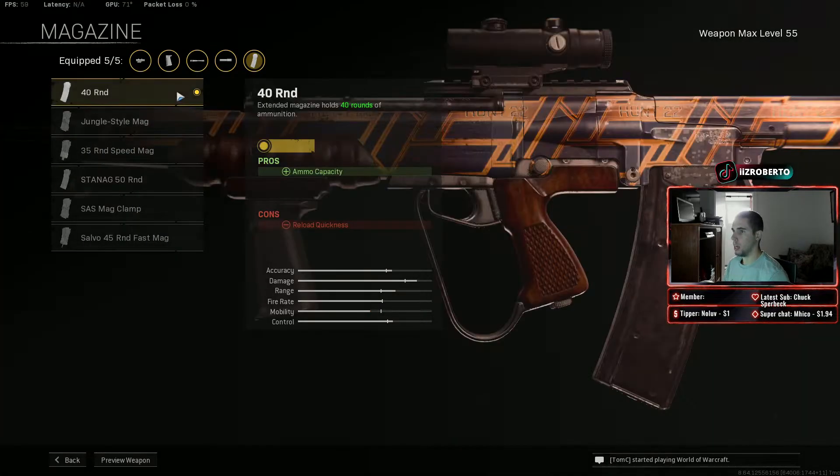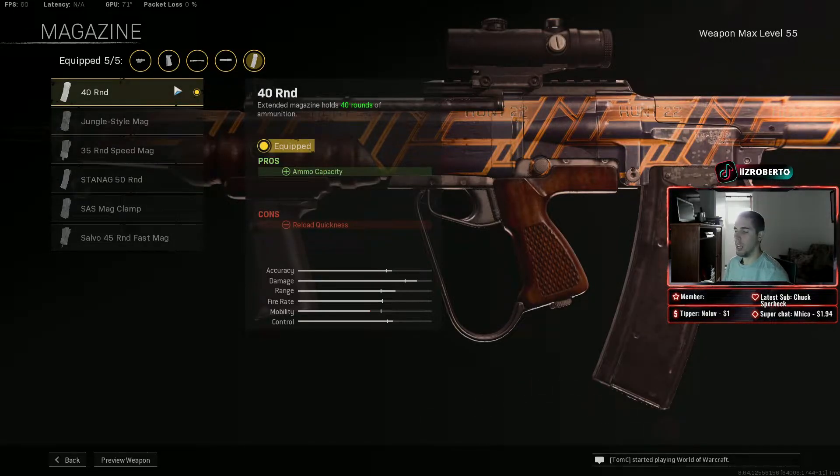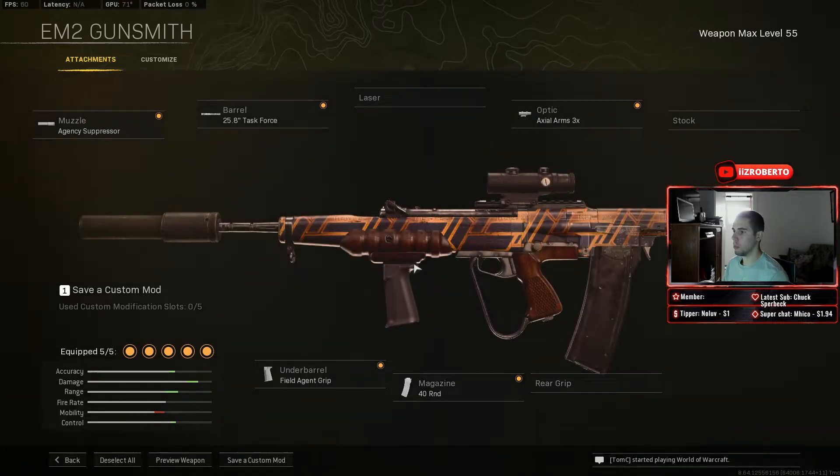For the mag we're using the 40 round mag. If you think that's too small, you can go with the STANAG 50 round mag, but your ADS is going to be a lot slower. This gun hits extremely hard, but the cons are the mag size and the heavy recoil, so if you don't know how to control recoil it's going to be pretty difficult. That's number five — the EM2.